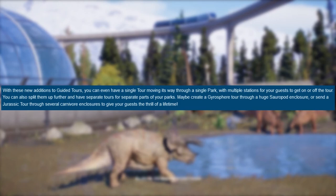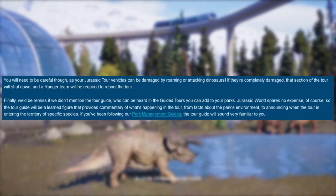Tours give your guests the thrill of a lifetime. Guests can get on or off tours at different stations, just like bus stops in real life — similar to Zoo Tycoon 2 tours. You will need to be careful though, as your Jurassic Tour vehicles can be damaged by roaming or attacking dinosaurs. If they are completely damaged, that section of the tour will shut down and a ranger team will be required to reboot the tour.